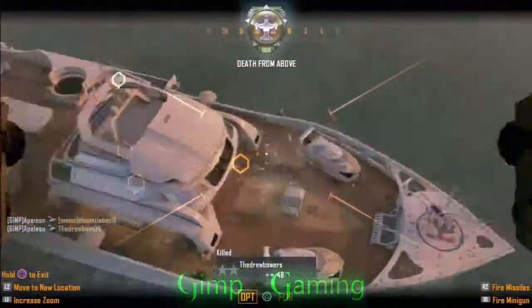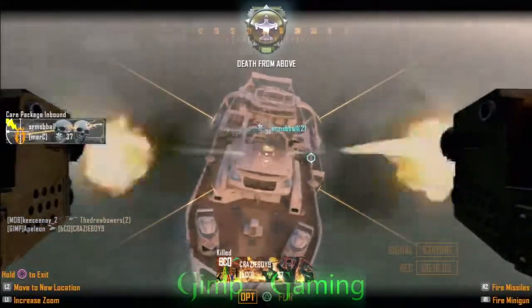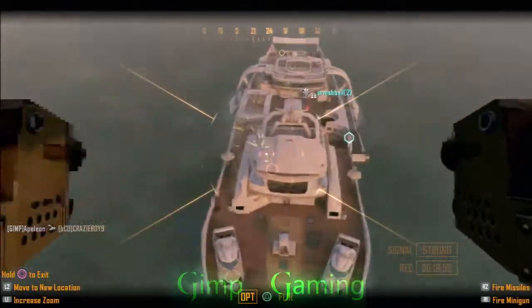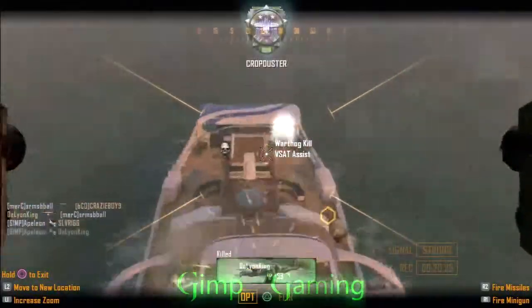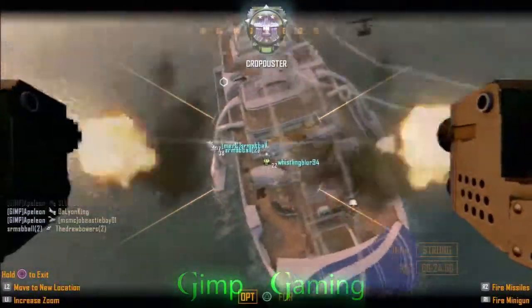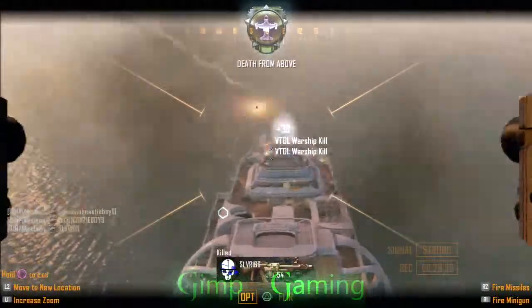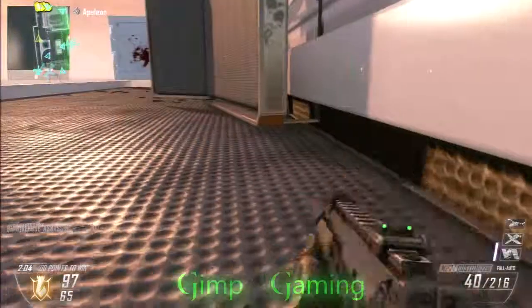Play an objective game type, use Hardline, use Ghost, and use a suppressor. If you really like one particular gun, put Scavenger in your class so you can keep your ammo supply up. Just keep your mind on the objective, keep your mind clear, and don't get too aggravated — that's when you get into a rush and end up dying one off from your killstreak.